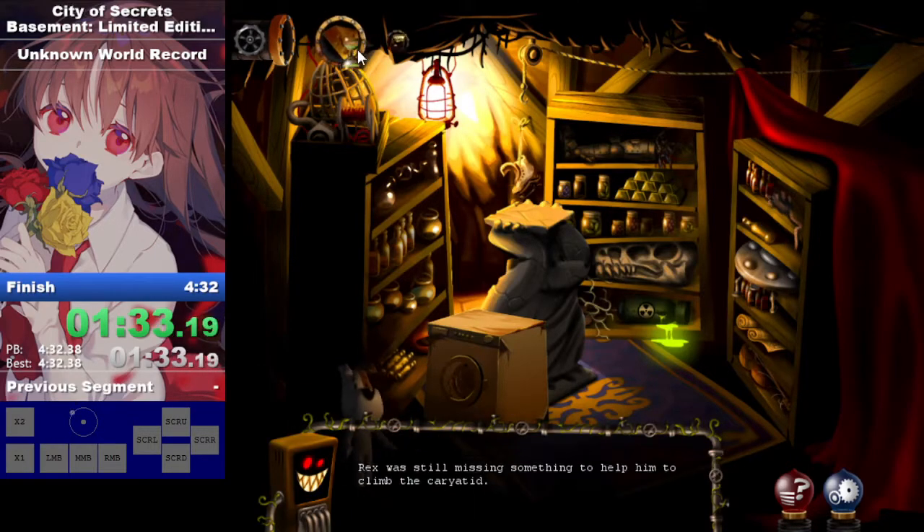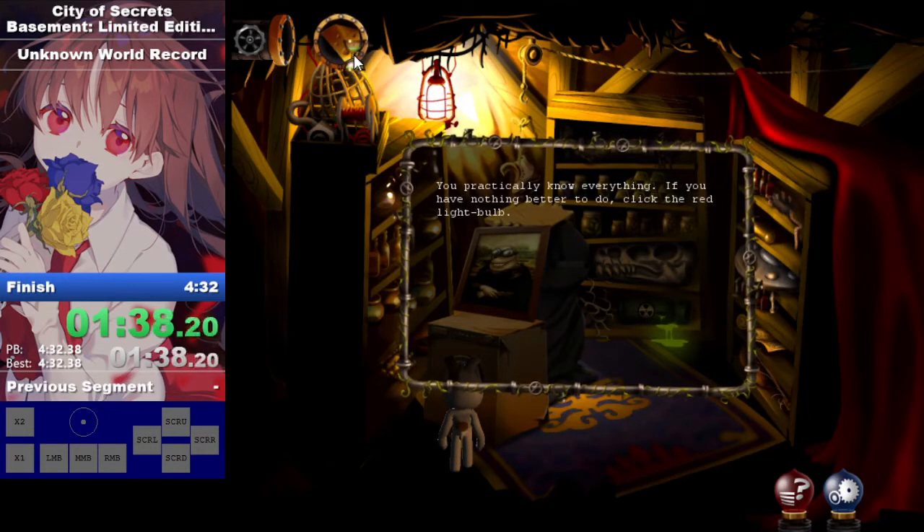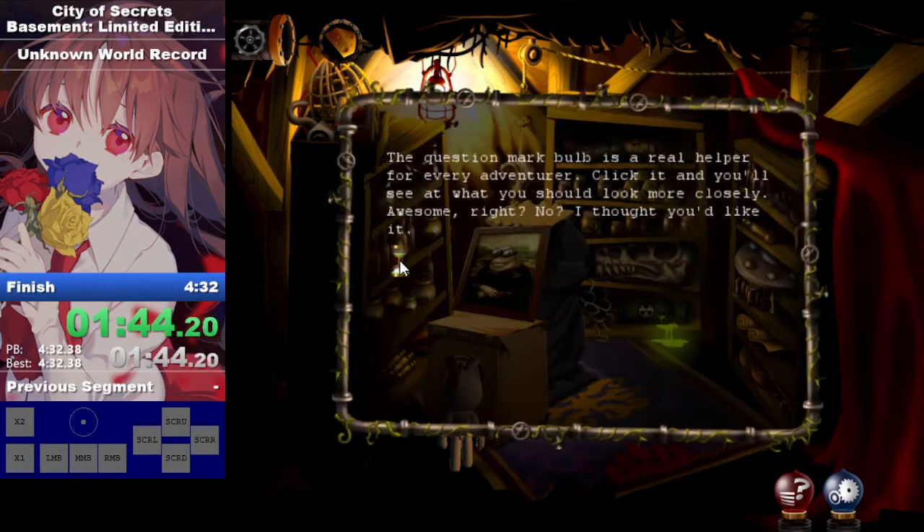Rex was still missing something. You practically know everything. If you have nothing better to do, click the red lightbulb. The question mark bulb is a real helper for every adventurer. Click it and you'll see what you should look more closely at. Awesome, right? I thought you'd like it.